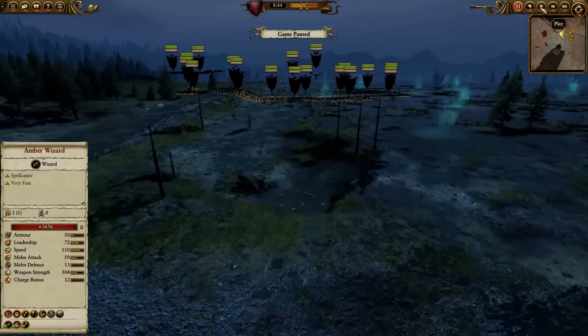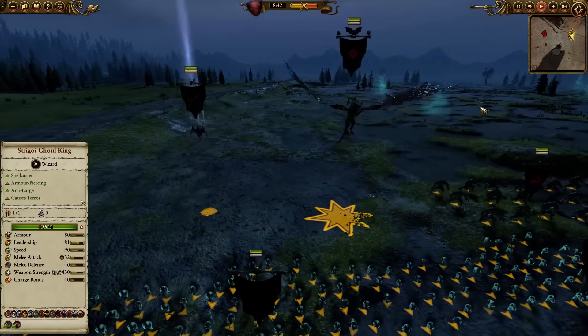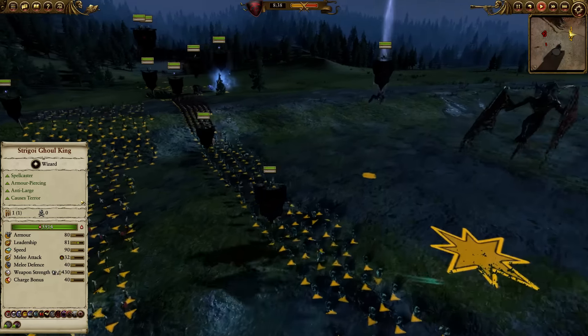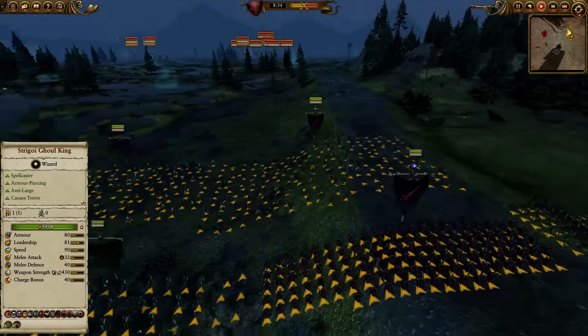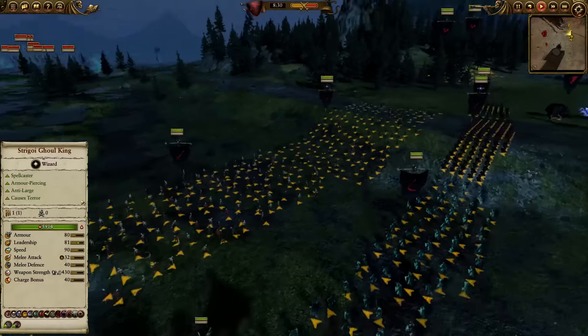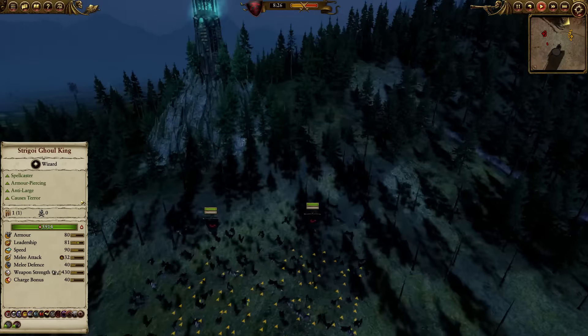For me, I have a Strigoi Ghoul King on a terror mount, so I've got one Vampiris on a hell steed. I've got two zombies and one regiment of renowned zombie group called the Tithe. I've got two skeletal spearmen, three Carn Races, one Grave Guard group for the Sternsmen, two fell bats, three Crypt Horrors, one Vargulf, and one Claw of Nagash — a Mortis Engine over here. That is my build.